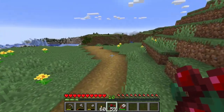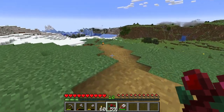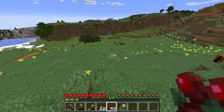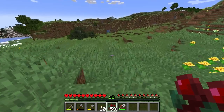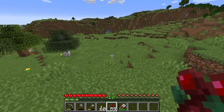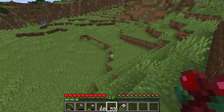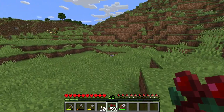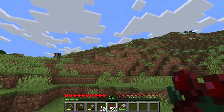Welcome back everyone, this is episode four of my Minecraft series. We're going on a little exploration — I did do a little exploring off camera, not much. I found two iron which was great, honestly, I've never had such an issue finding iron. Today's goal is to get a cow farm going.